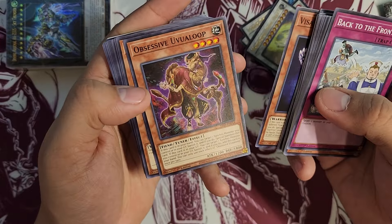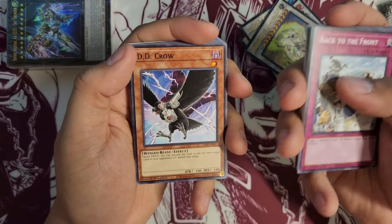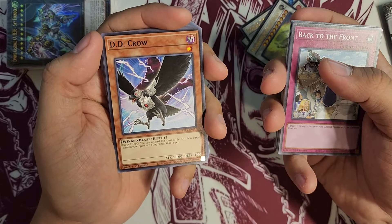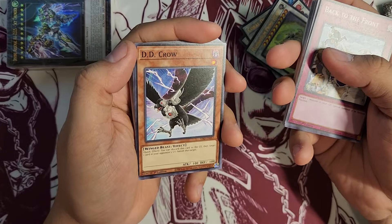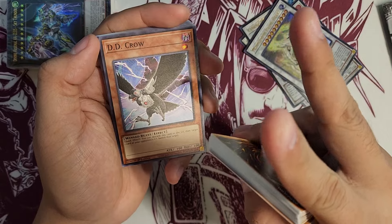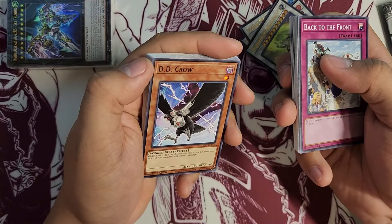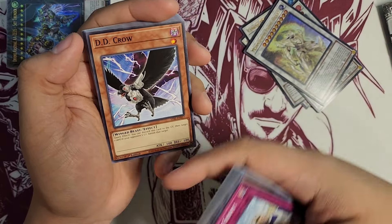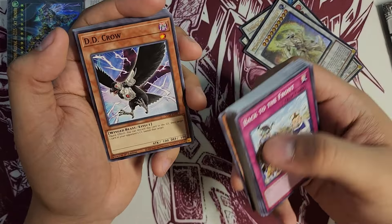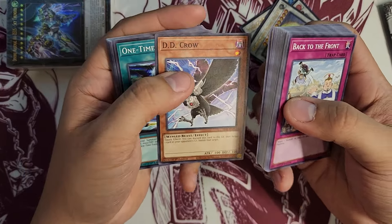We have Visa Starfrost — another tuner. Obsessive Oovoloop. And Didi Crowe, which is what we call a hand trap in the trading card game. A hand trap is a card, usually in the shape of a monster, that can activate its effect from the hand in response to something your opponent is doing. Didi Crowe says quick effect, so you can activate it at any point in time as long as you're responding to something your opponent is doing. You discard this card and target one card in your opponent's graveyard and banish it, which can be extremely useful in tight spots.